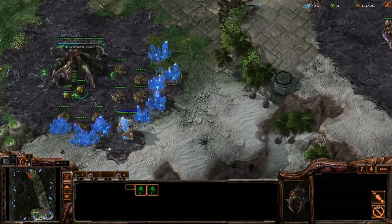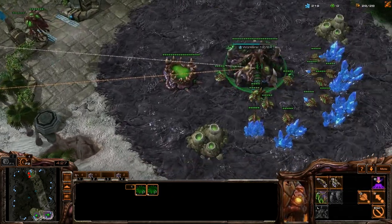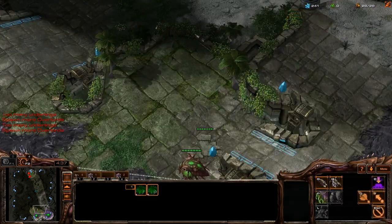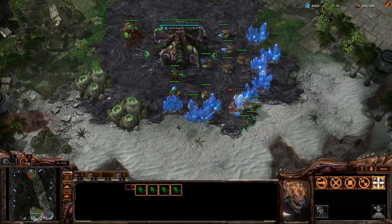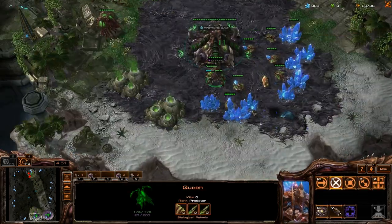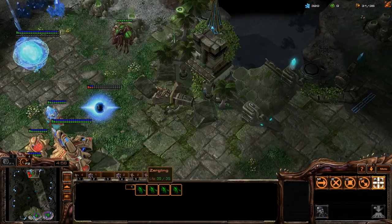You can see I'm not going gas. I'm trying the three-base style more often against Toss, because I think it's better — I've been watching a little bit of StarCraft to get a feel for it. Let's see if it works. I think he's gonna be taking down this pylon, and we can get another drone over on this side for the next base. You can see my overlord scouting his expansion, so I'm not worried about that.